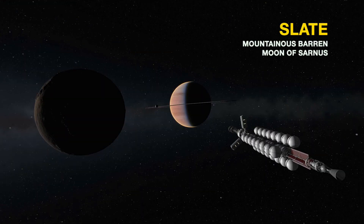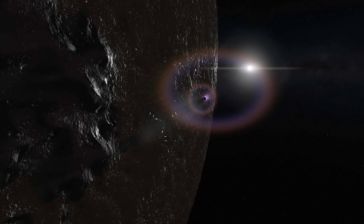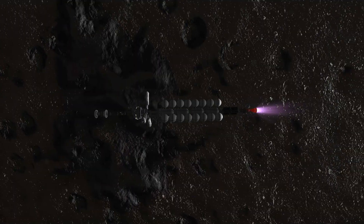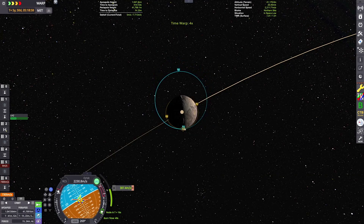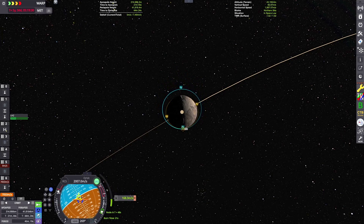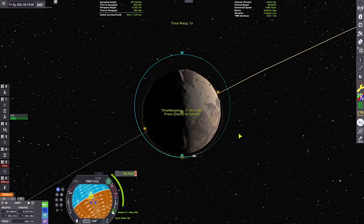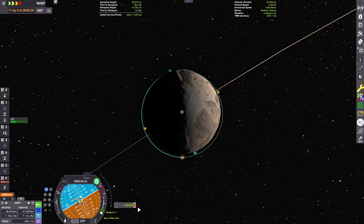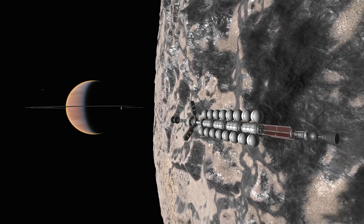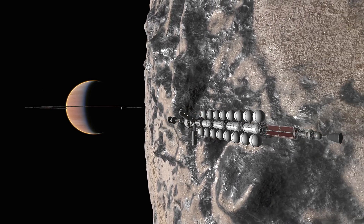Here we are, just on the night side of the moon. I think the lore behind this moon was that it once had an atmosphere and a giant ocean, but for some unknown reason it all got stripped away, leaving kind of this barren rock of a moon. It's got really huge mountains though — you can see just how big they are right below us.